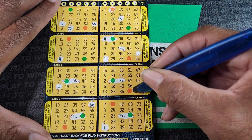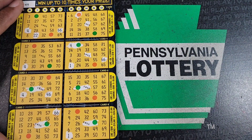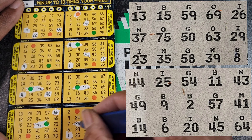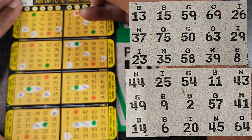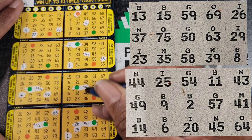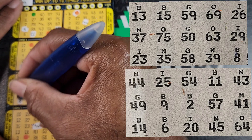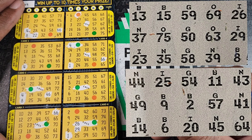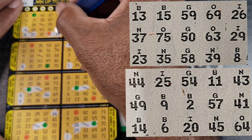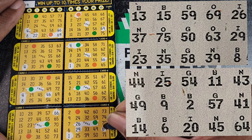G46 — 56, 46. Let's move things over and drop our letters down. I26, I26. I29, I29. No I29. B8, B8. O69 — for the freaks in the room — 69, 69.